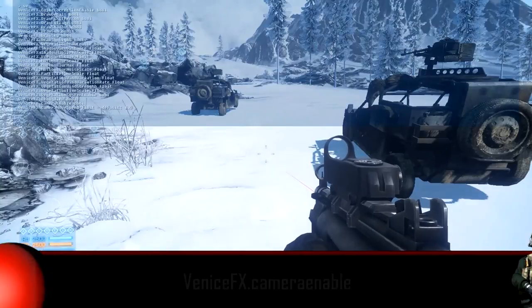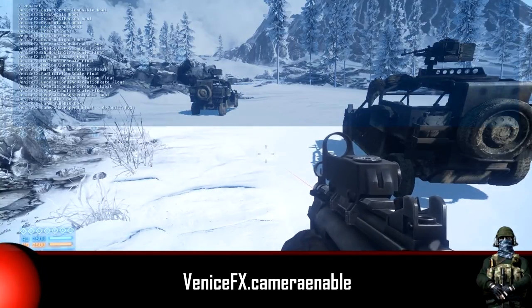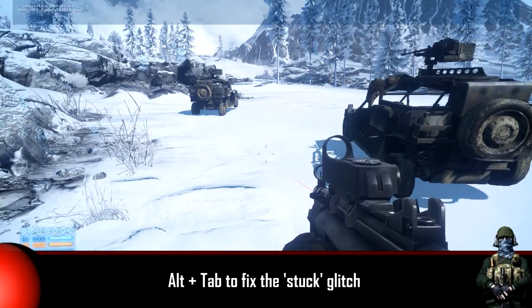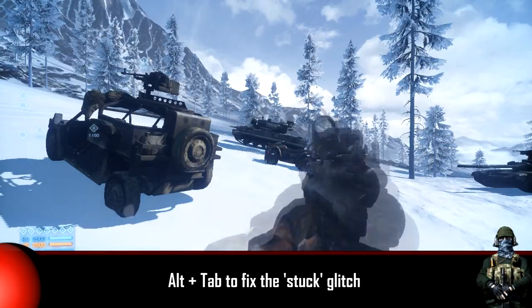By typing the command you see now, you will enable the 3D moving camera. At first you won't be able to do anything because the camera glitches out. To fix this, just hold Tab and get back to your game. Now you can move freely and move around all over the map.